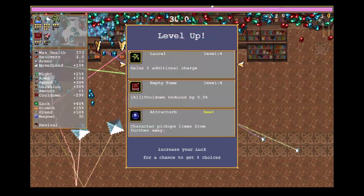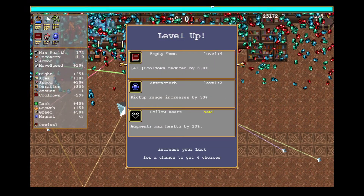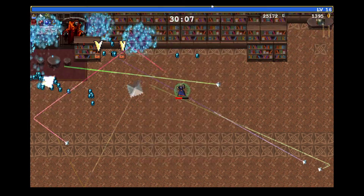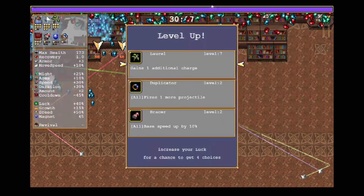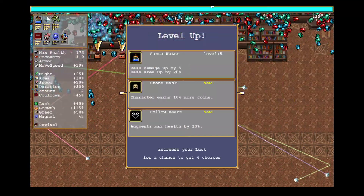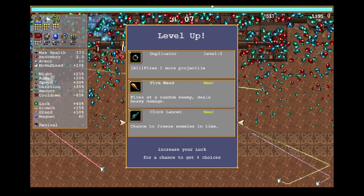It doesn't really matter. Track orb. Again, we're looking for bone — it's extremely rare, very unlikely to get bone. But you never know. There's duplicator. The sooner we can fill out the rest of our stuff, the more time we will have to potentially try to go for bone. So there's Candelabrador, there's Lancet.